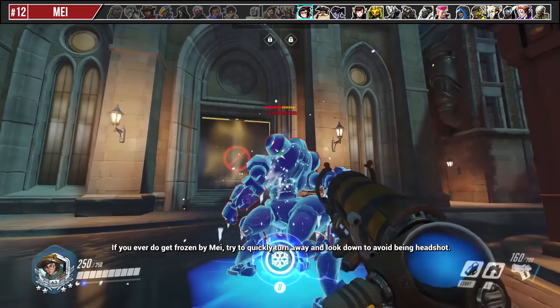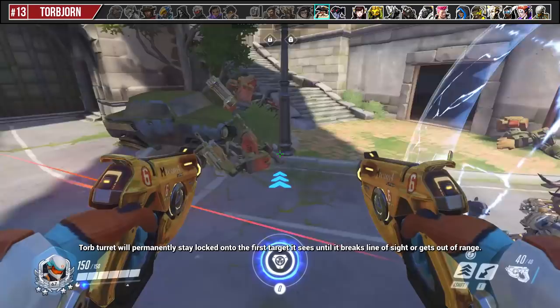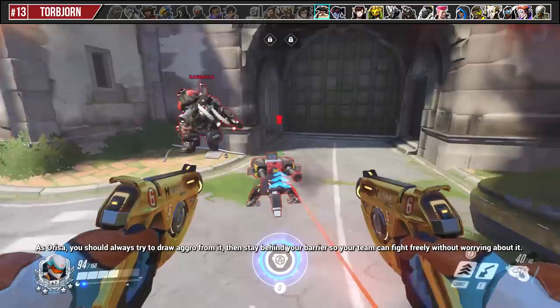Torbjörn's turret will permanently stay locked onto the first target it sees until it breaks line of sight or gets out of range. As Orisa, you should always try to draw aggro from the turret, then stay behind your barrier so your team can fight freely without worrying about it.